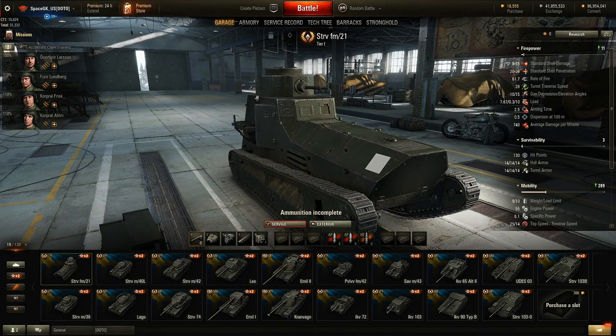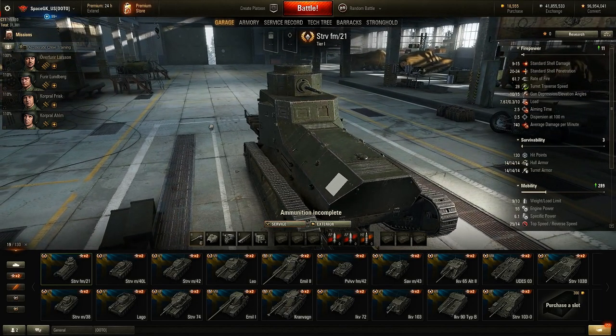What I've done is put all these tanks in their top configuration, so they all have the top gun, top engine, top turret, top radio, etc., so you can get a good idea of their specs on the right side. Keep in mind I don't necessarily have the best crew in all of them, but this gives you a good idea of exactly what they're going to look like.